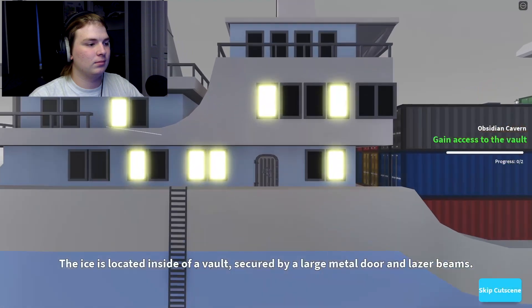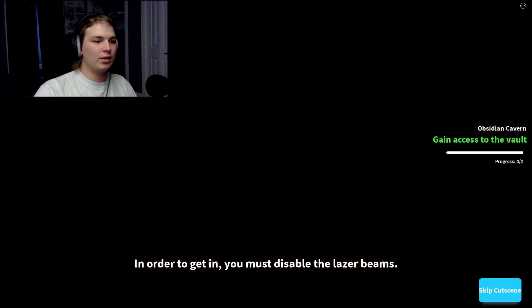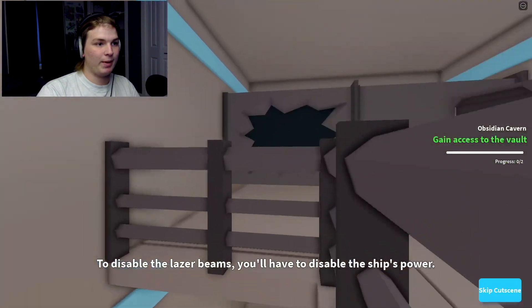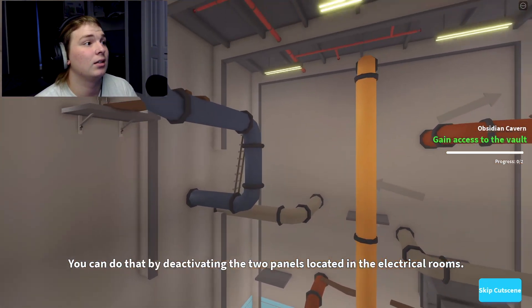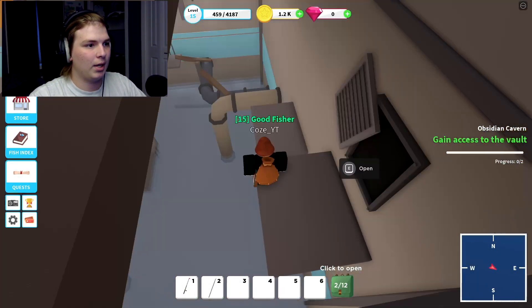The ice is located inside of a vault. In order to get in you've got to disable the laser beams. To disable the beams you have to go disable the ship's power. You can do that by deactivating the two panels located in the electrical rooms. Okay, so there's a lot to do - go into the panels.